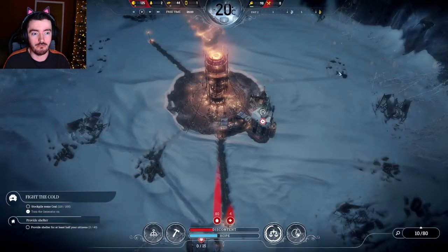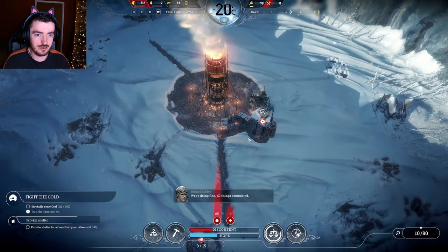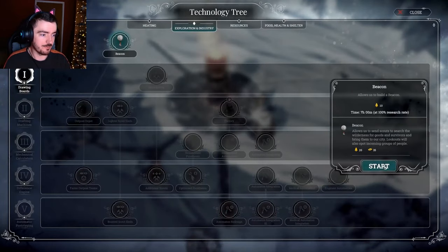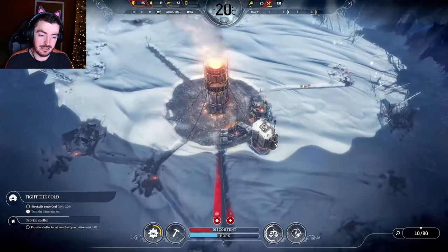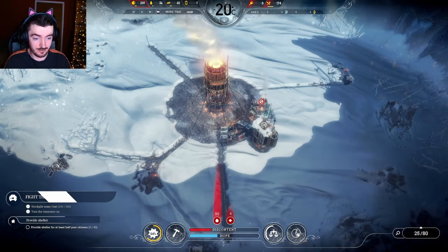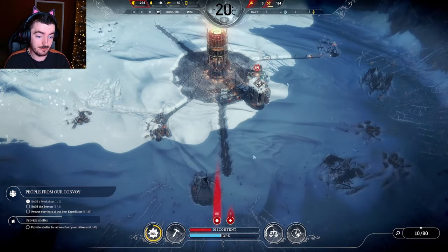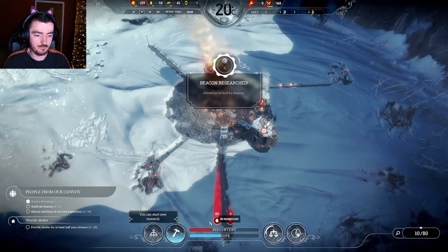I do need wood though, so I actually can't even research anything till the work day starts. Because we need to research this beacon. The beacon is really important because it allows us to send scout parties into the wilderness and find more people and more resources. And if it's not obvious why - that's real important. Let's get some more raw food coming in. Beacon researched!